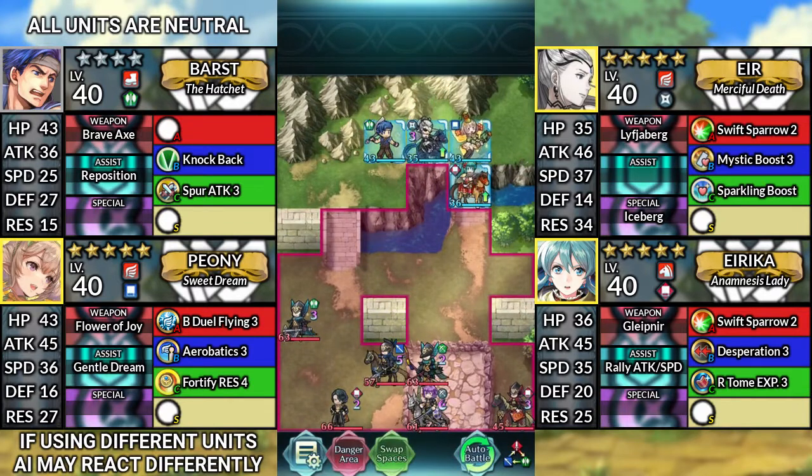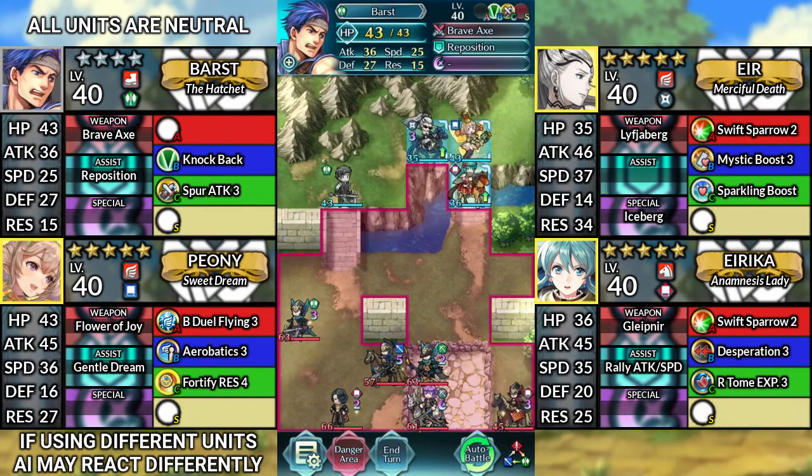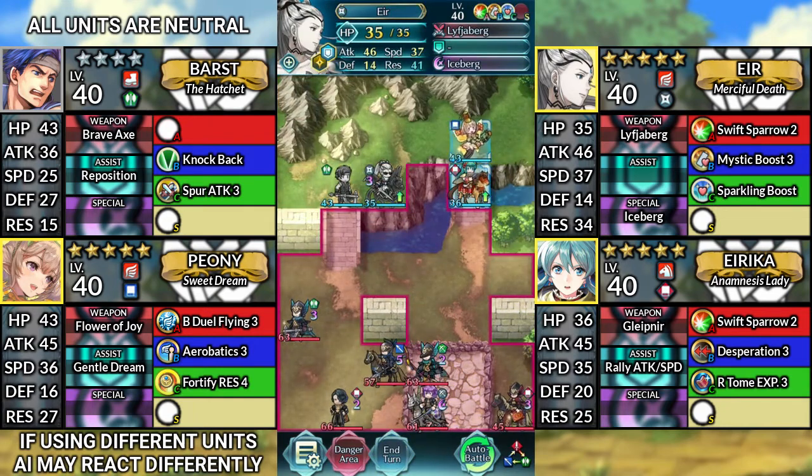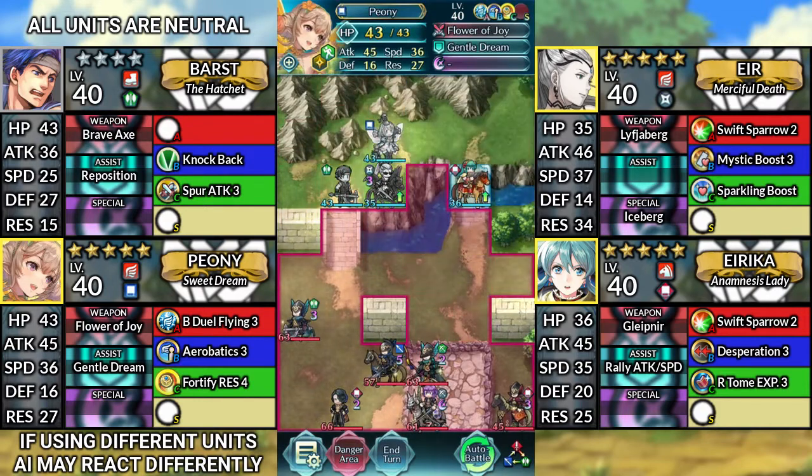For turn 1, move Barst down to the left, move Ur down to the left, move Peony to the left, then move Erika up to the right above this water tile.